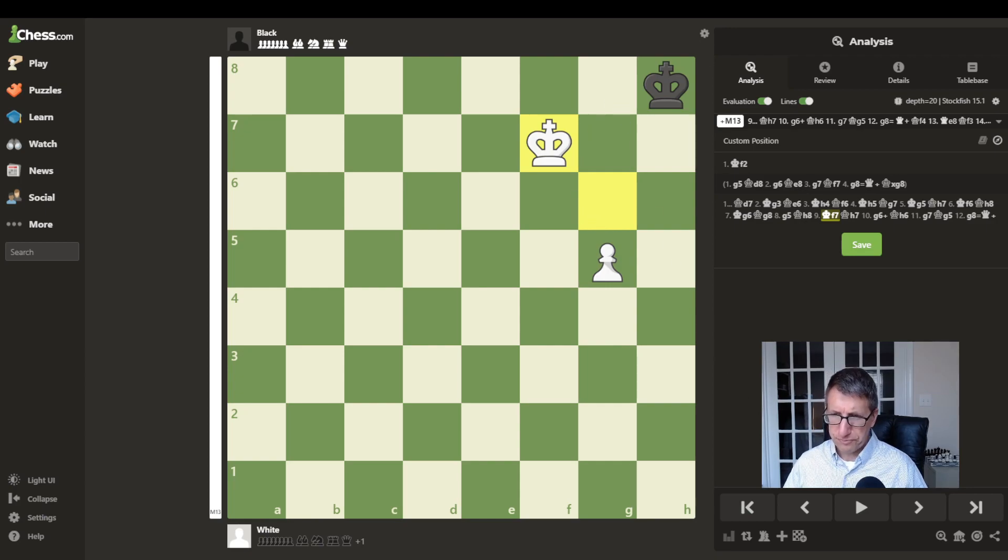I hope you've enjoyed this endgame review of the underpass technique. I encourage you to set it up on a board, on your phone, or on the computer, or rewatch the video and see how the king maneuvers under and around his own pawn to escort it up to promotion. If you enjoyed this video, please like and subscribe, and feel free to leave comments or suggestions. Thank you and have a great day.